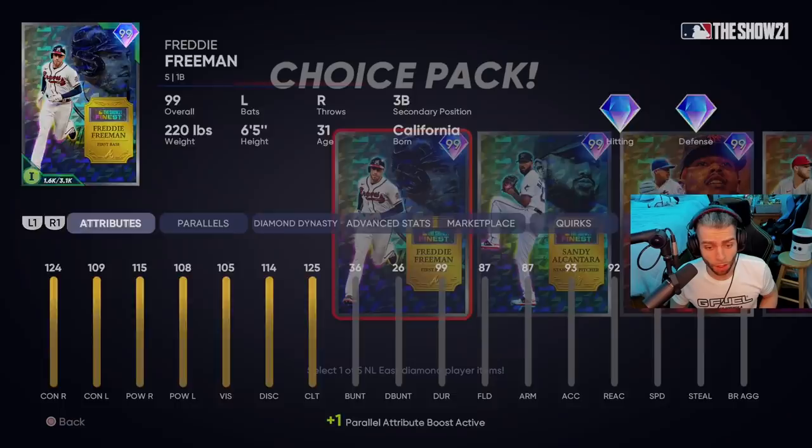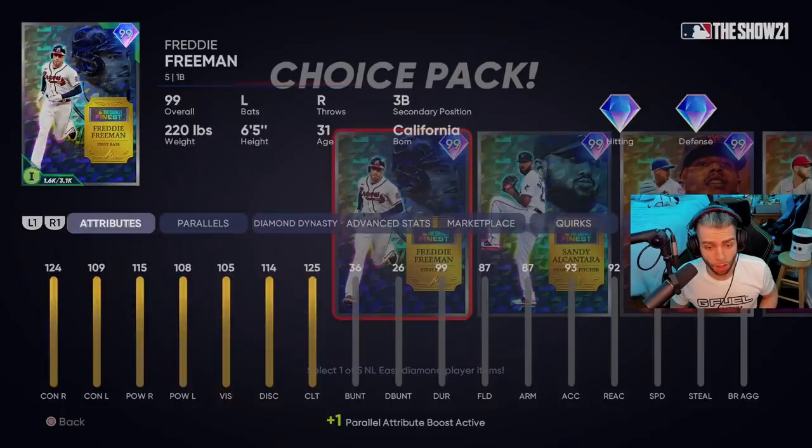Because we've got Lou Gehrig and Babe Ruth and all these guys now at first base. Freddie Freeman demon — love the card. Next up: Sandy Alcantara.